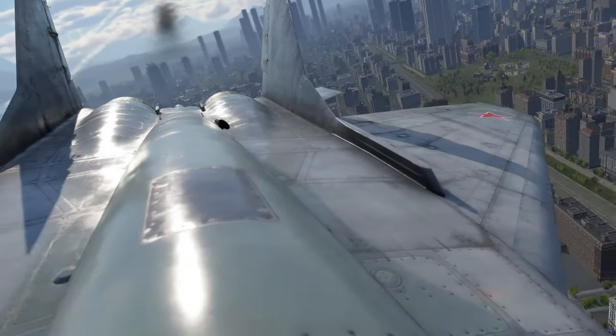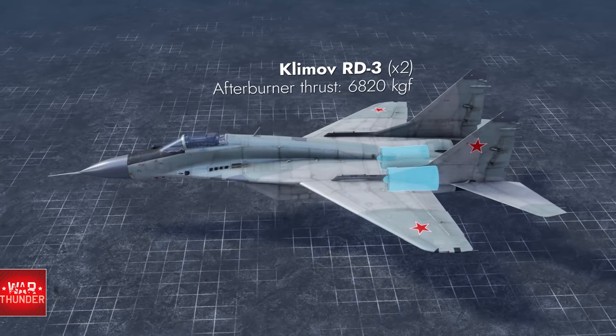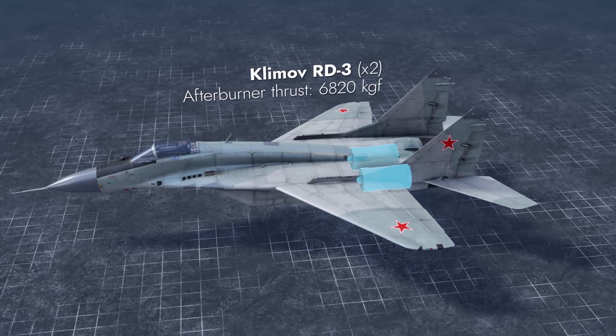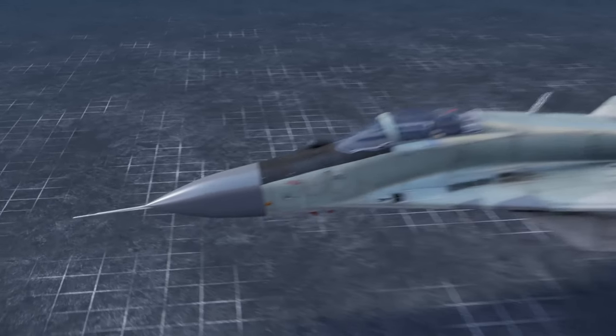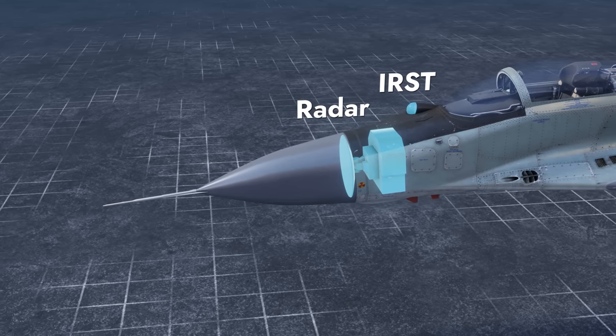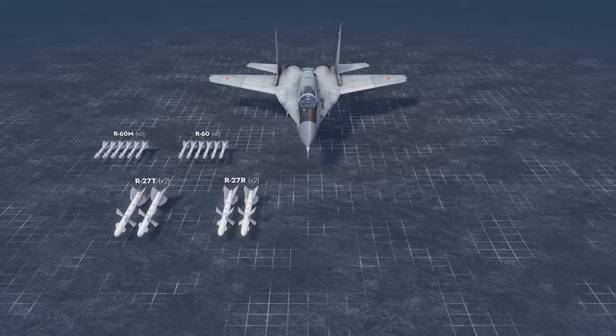And here's its competitor, the Soviet MiG-29, version 9-13. This fighter is propelled by two turbojet engines with an impressive total thrust in afterburner mode. It will fight for air superiority with the help of its radar and optical systems that will guide its air-to-air missiles, unique in War Thunder.